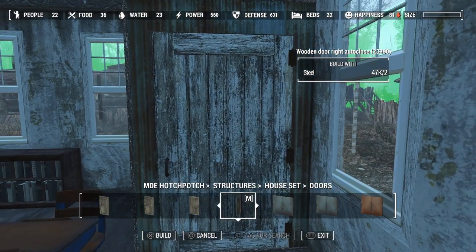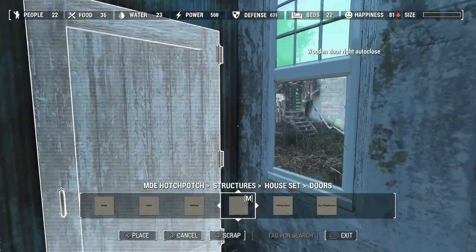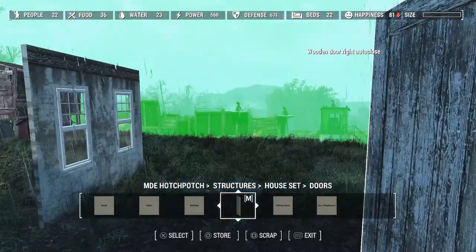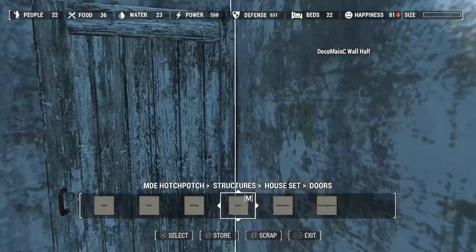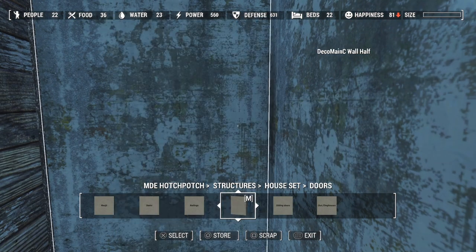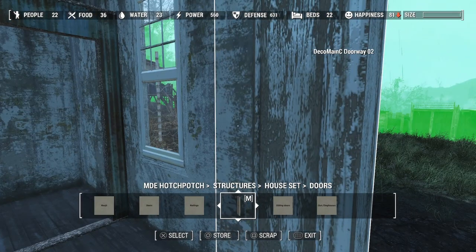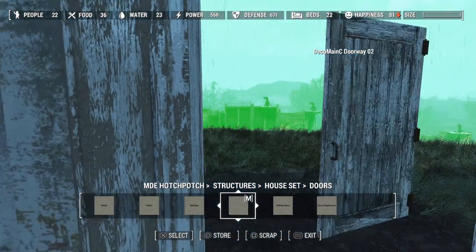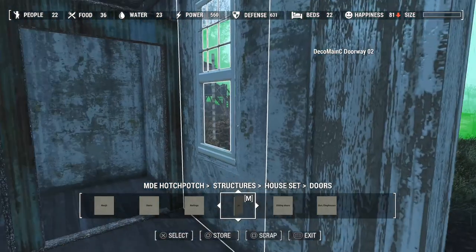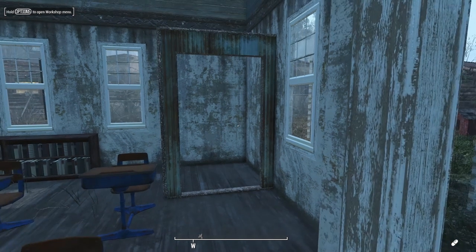Let's go ahead and grab this door, put it back on. I hate it when I do that. Let's grab this door and scrap it. I like how a wooden door takes steel. Mostly just because I don't want to keep opening and closing it while I'm putting the stuff in there. Let's get out of here real quick and make it daytime.